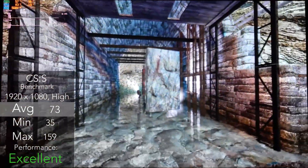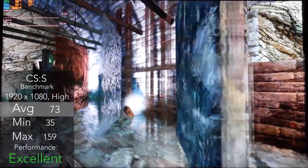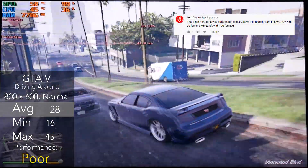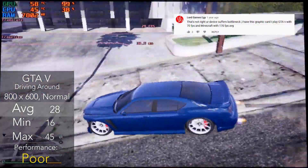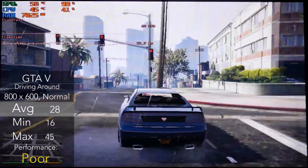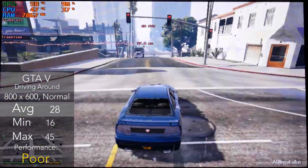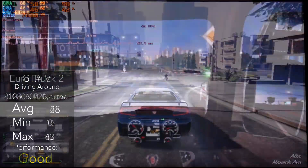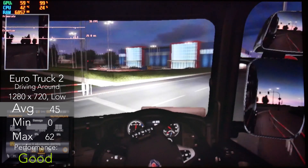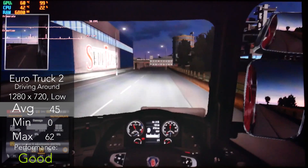The Counter-Strike Source benchmark running at 1080p high settings pulled off an average of 73 FPS, and overall it ran perfect. Next up, GTA 5 — remember that comment earlier telling us we could run at 70 FPS? Well, this is running at 800x600 on normal or lowest settings, and we pulled off an average of 28 FPS, which is on the border of playable. Euro Truck Simulator 2 running at 720p lowest settings pulled off an average of 45 FPS, which for a game like Euro Truck was perfectly fine.